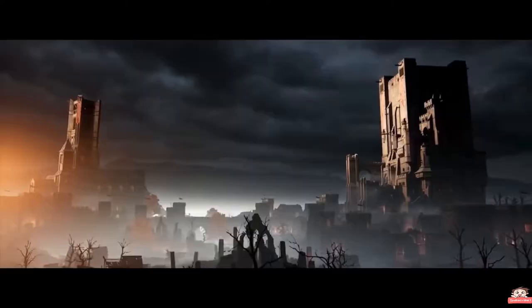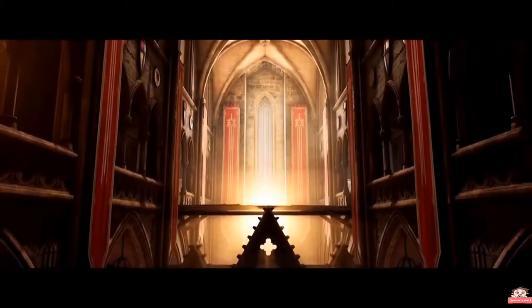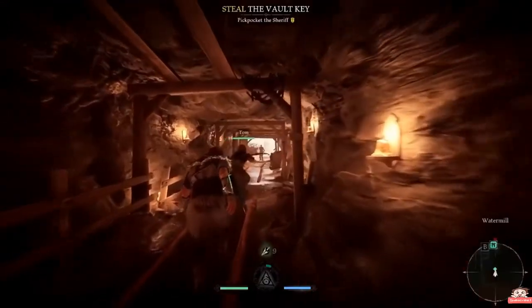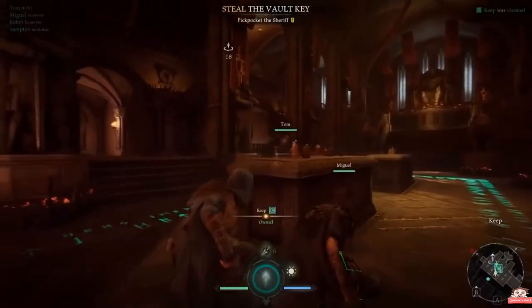Each castle you visit is located in a unique environment, with structures to explore and hidden entrances to discover. Your first step is to infiltrate the enemy stronghold, to capture spawn points and find the key to the vault.